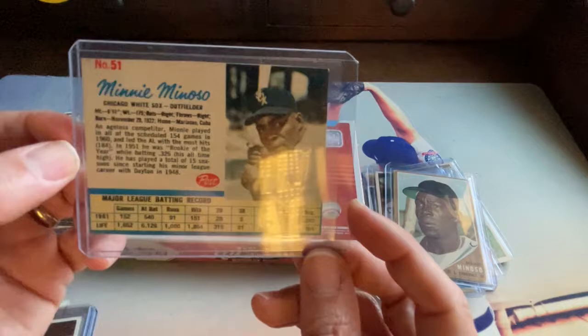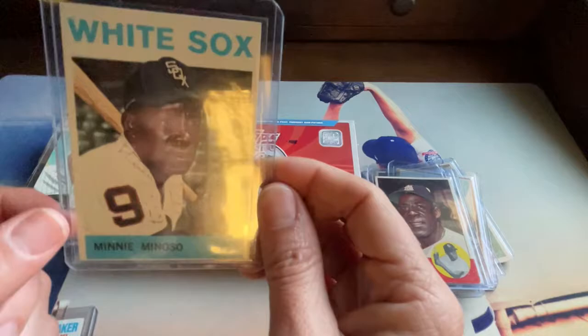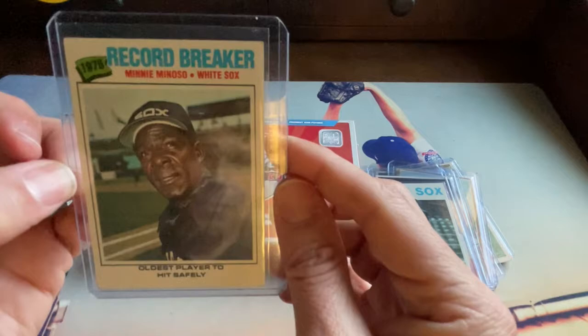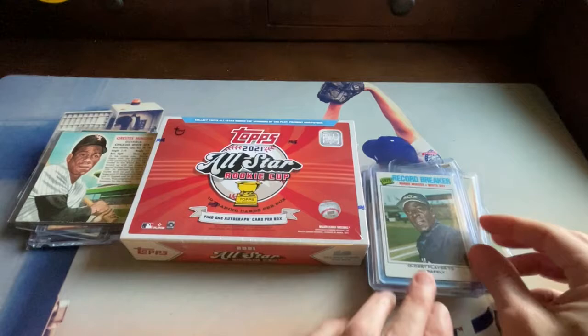Here's a '62 Post Cereal card. I had the '61 Post somewhere but couldn't find it for this video. Here's the '63 — one of my favorites. And the '64 — really nice color, love the blue writing and blue borders. And here's his last Topps regular issue card from 1977 — a Record Breaker card when he came back to hit in his fourth decade. He also played in 1980, hitting in five decades, though that was somewhat of a publicity stunt.